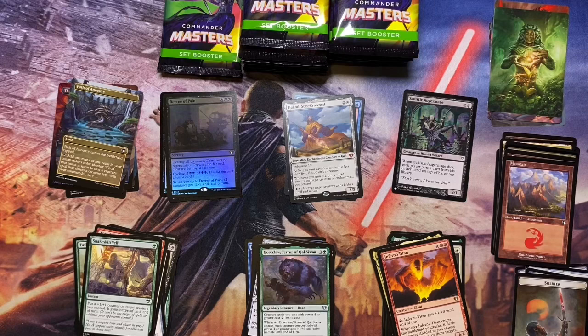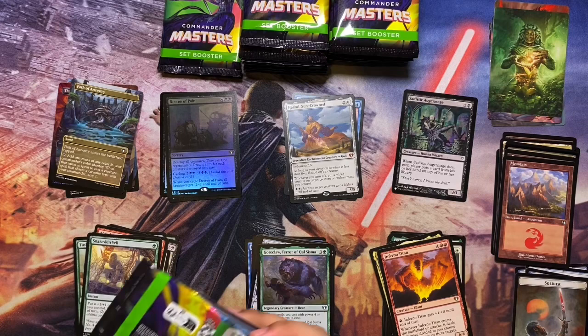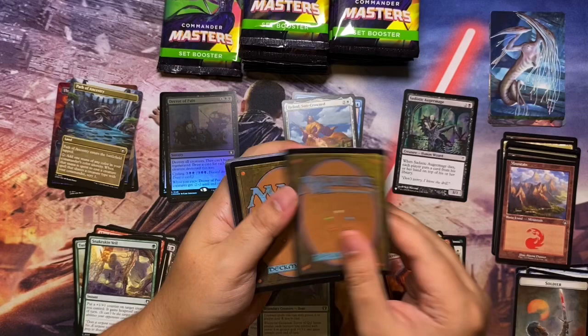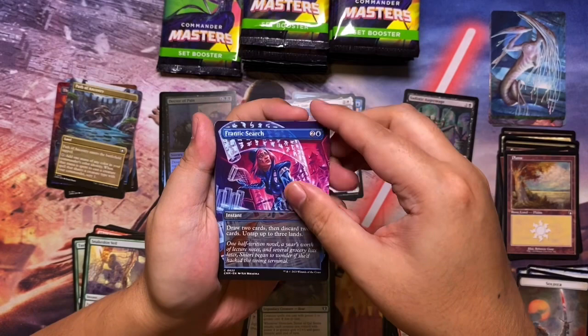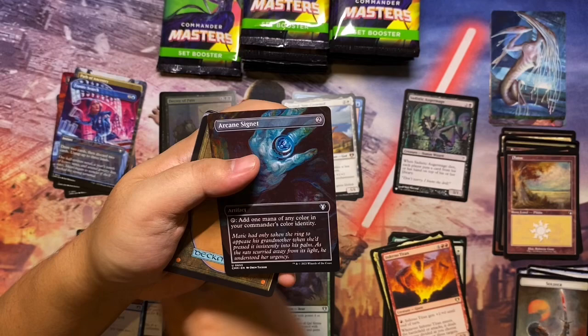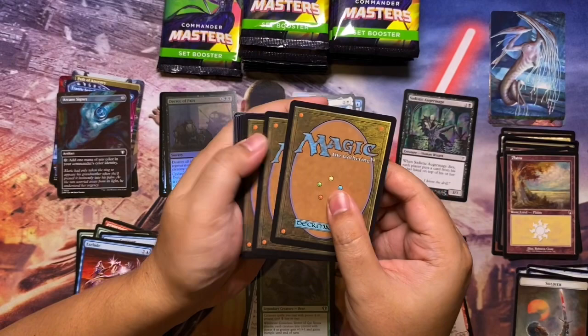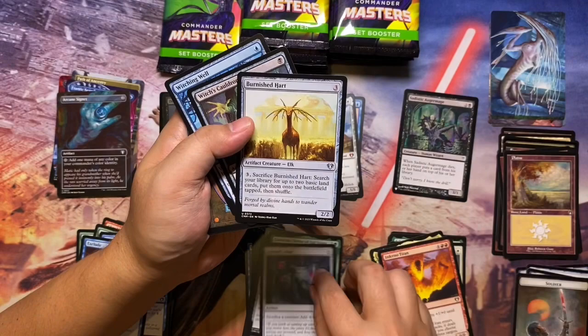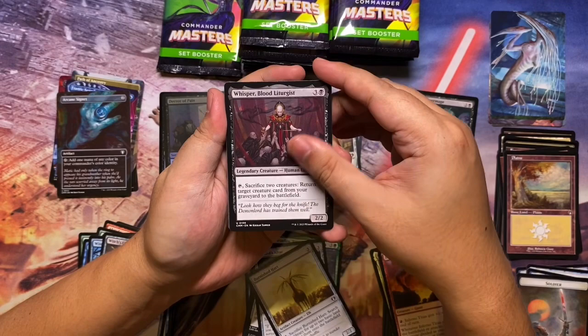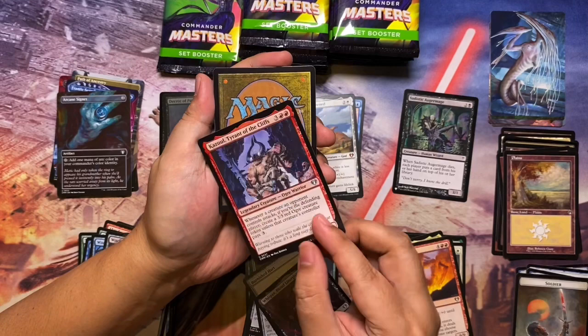We are at two mythics, down to pack six finishing up the first stack of eight. We have a nice Sliver for the art card. Taking out the land — borderless is Frantic Search. Running out the commons: Reverse Engineer and Exclude. We get a borderless Arcane Signet in the uncommon slot — nice! Ashnod's Altar, Burnished Hart, Witch's Cauldron, and Witching Well. Then Whisper Blood Liturgist and Kazarov Tyrant of the Cliffs.